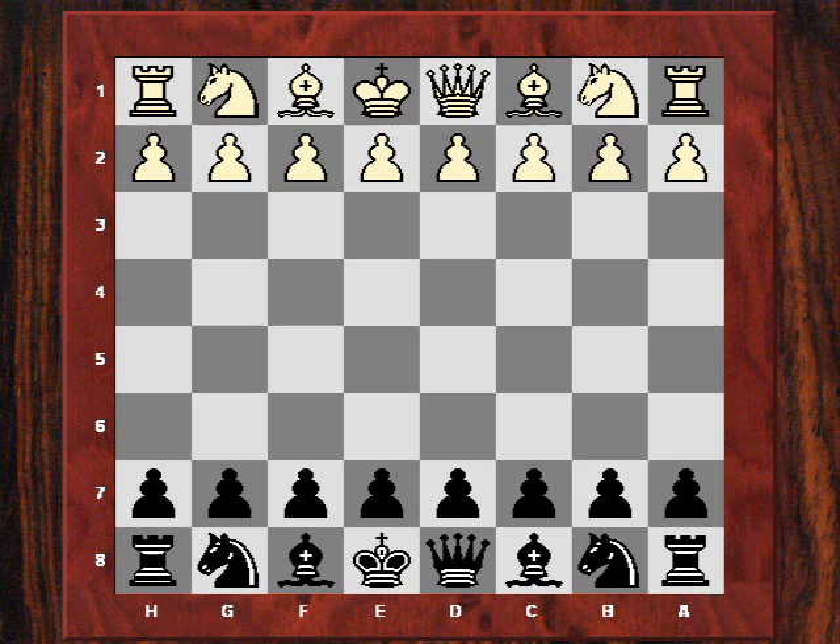Our instructive game today will feature the theme light squared grip. You might want to review the light square invasion video where Adams was playing Kasparov. In this game it's Nigel Short as Black playing Kasparov in the London match of 1987 — one of the games in a six-game match, 25 minutes per player, televised on Channel 4.